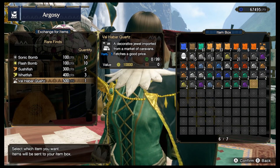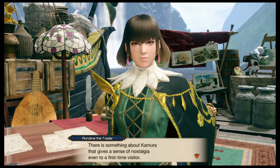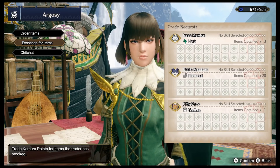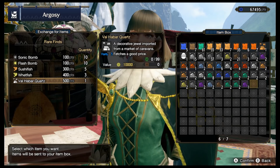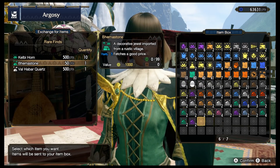You can get some rare items from other Monster Hunter locations by talking to the Argosy, the European trader, to exchange for items under 'rare finds.' These rocks can sell for quite a lot, and this resets after every quest, so check back and exchange your points for rocks.